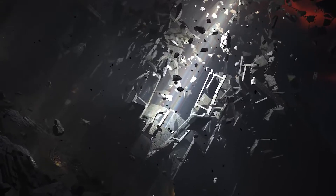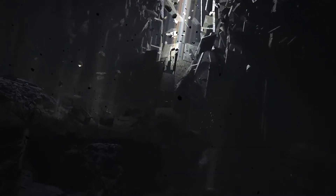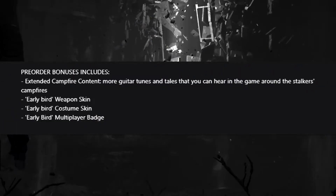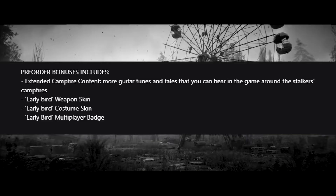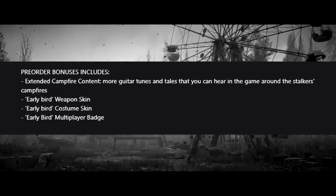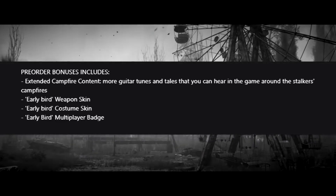Anyways, let's start with the physical options for Stalker 2. To start with, they're offering a pre-order bonus which first includes extended campfire content. Its description says this content includes additional songs and stories that players can hear from NPCs around the campfires. The bonus also includes an early bird weapon skin, early bird costume skin, and an early bird multiplayer badge.